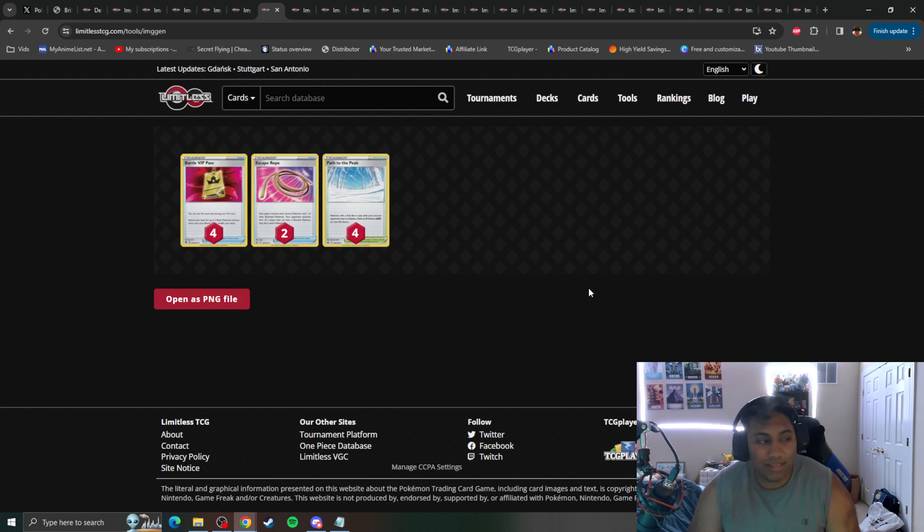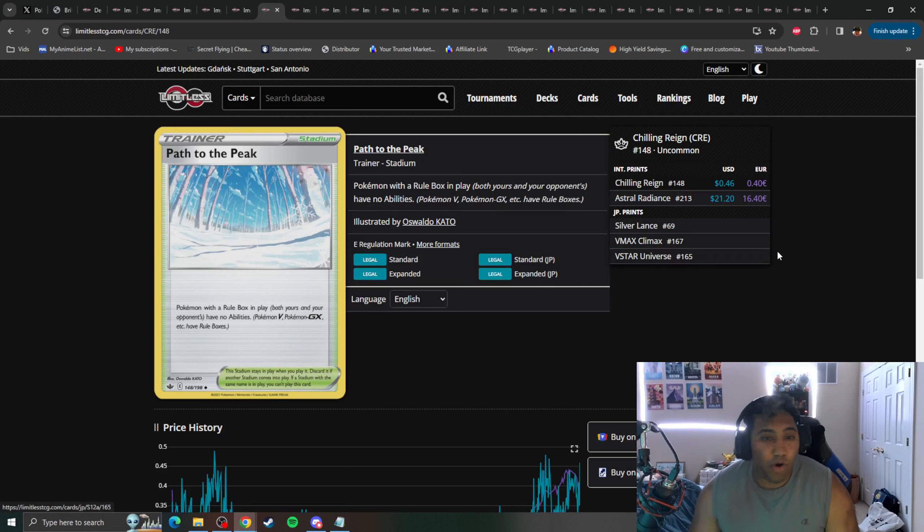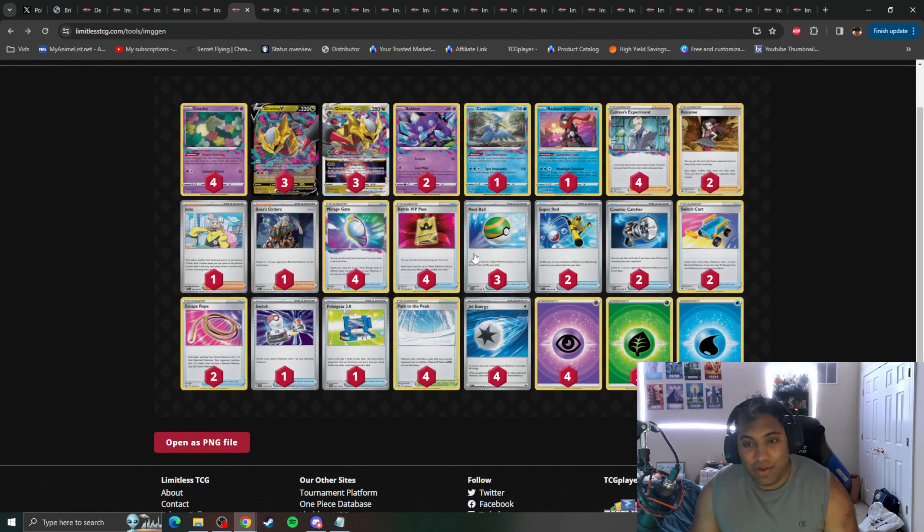The most pivotal card leaving this deck and the format is Path to the Peak. Path to the Peak reads: Pokemon with a rulebox in play — both yours and your opponent's — have no abilities. Pokemon V, GX, etc. have ruleboxes. This was the linchpin for the deck. You would often be at a deficit, use Countercatcher to bring something up, play Path to the Peak, Roxanne your opponent to 2 cards with an unusable board state, and use Sableye to pick off their attackers. This combo is so scary many decks can't play around it — but without Path to the Peak, there's nothing to play around anymore.